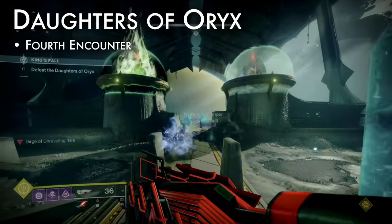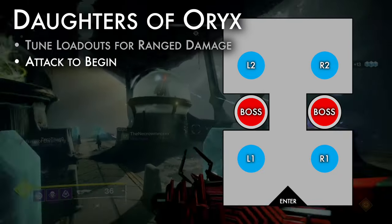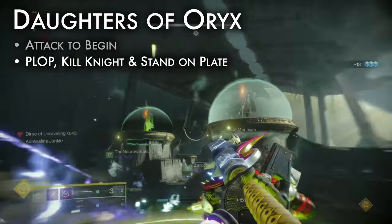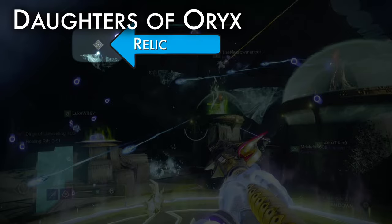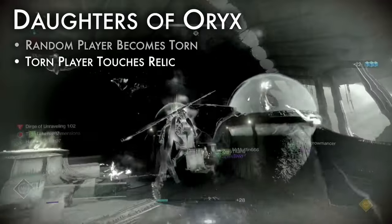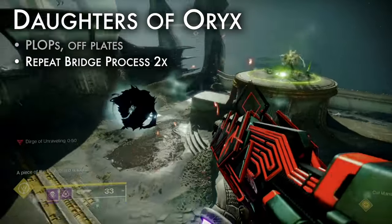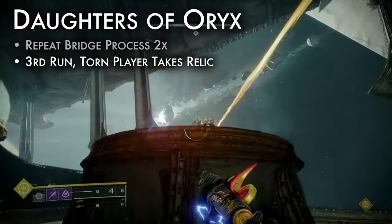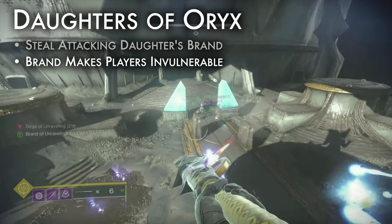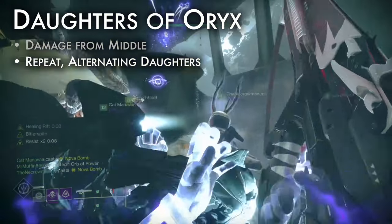The Daughters of Oryx is the 4th encounter. To prepare, review the map. Assign 4 plops — 1 for each plate — and 2 runners. Use 2 loadouts for long range damage. Attack enemies to begin the encounter. A knight will spawn on a random plate. Plop, kill the knight on your plate and stand on it. A relic with a waypoint will appear high in the air over another plate — call out that plate's location. That plop will stand on the second plate, spawning a platform bridge between them. Meanwhile, a random player will become torn between dimensions. The torn player ascends the bridge from plate 1 to plate 2 and touches the relic. Plops, get off your plates, and a new player will become torn. Repeat these steps twice. On the 3rd bridge run, the torn player must pick up the relic to receive brand claimer. Use the claimer on the attacking daughter to gain their brand. Any players within the brand's aura are invulnerable. All players meet in the middle, dealing damage until the phase ends. Repeat this process, alternating damage between the daughters until they die.